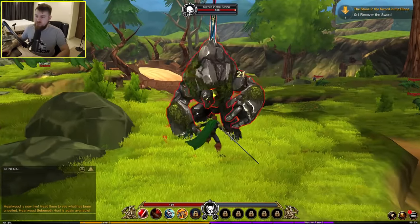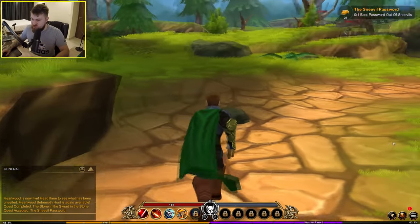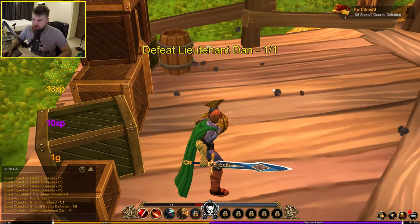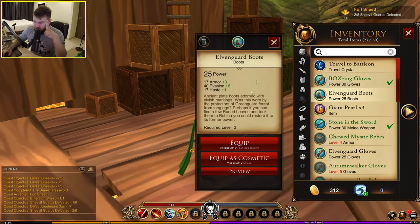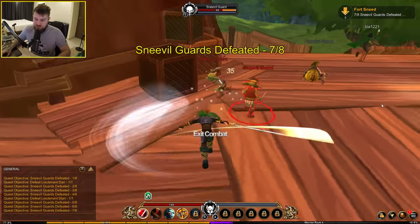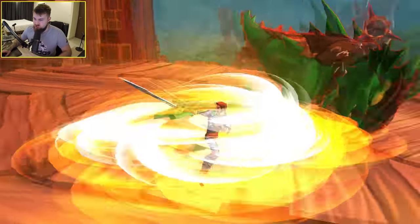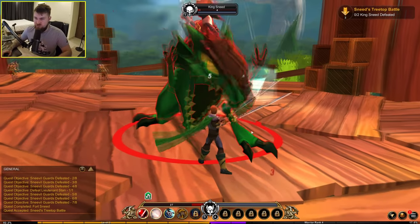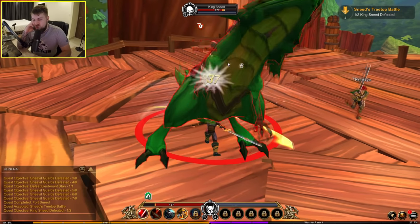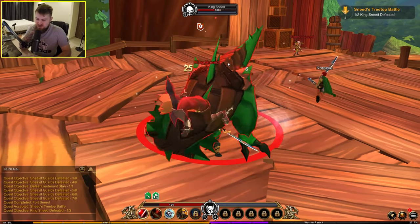Recover the sword — it's a bait. Sword in the stone, hand it in — this is my new sword, looks pretty cool. I'm off to a new area, some kind of solo dungeon. We have vanquished Lieutenant Dan — got some new gloves, new boots. Shredding these guards now with my newfound power. King Sneed, let's go. This boss has over a thousand health so I need to dodge all of his attacks. I haven't got much health left but we just about got him down. The combat's not overly thrilling so far — it basically just boils down to pressing everything as soon as it's off cooldown.